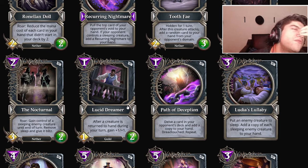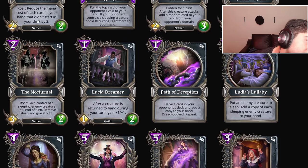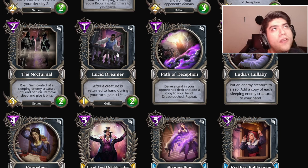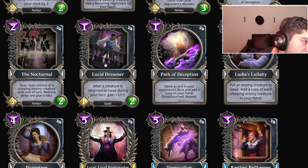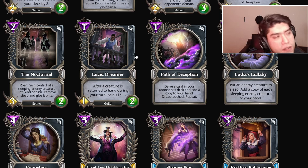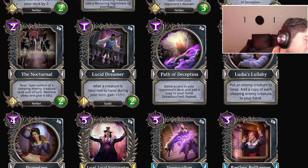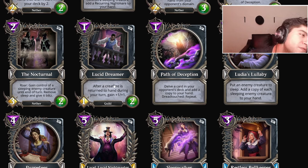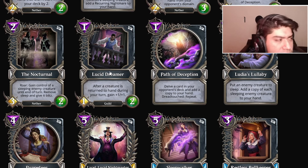Wait, this is not a Roar, so it doesn't work with Toast to Peace — you need to play him and then swing minions back, which makes him way weaker. I think it's decent but not broken. You have to pick either sending minions back to hand or playing sleep — it seems like a different archetype. I'm gonna give it B tier if it doesn't work with Toast to Peace; maybe even S tier if it does.